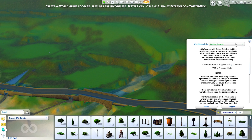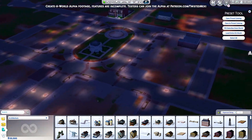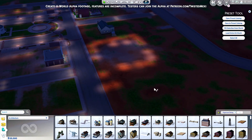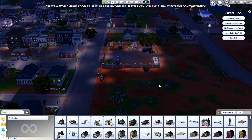Alright, so, Create a World's lighting mode. Anyone who used Create a World up till now has seen these seemingly random circles in the terrain that are lit up. However, if you load EA's world objects into it, it starts to make more sense. These are lights that are actually baked into the world file and not editable during runtime.